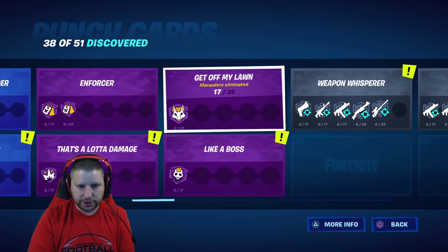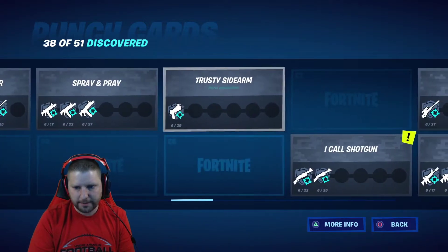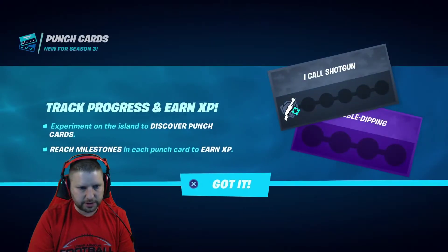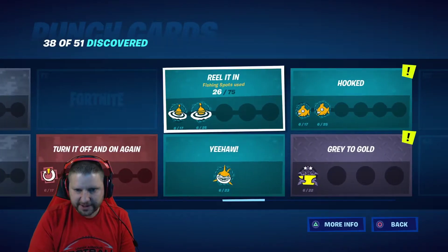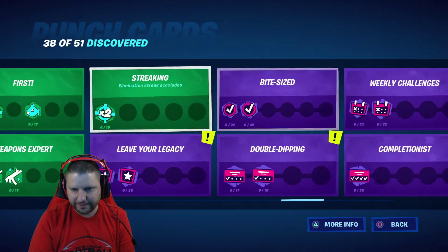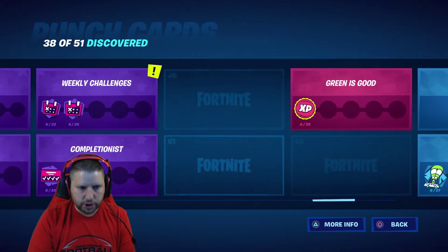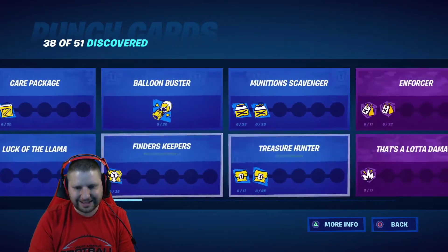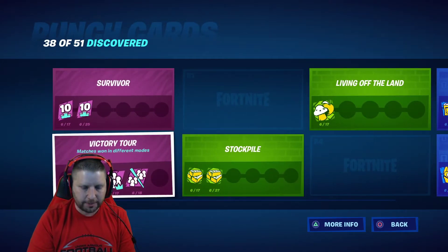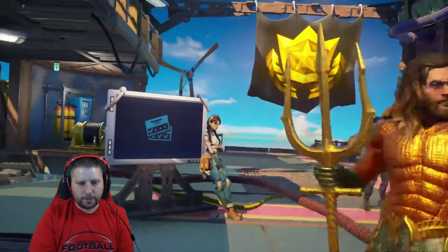Don't forget you also have your punch cards. They now have exclamation points on them, which is new. If you need help with any of your challenges, I have a video on how to do different things and how to quickly rank up your battle pass.